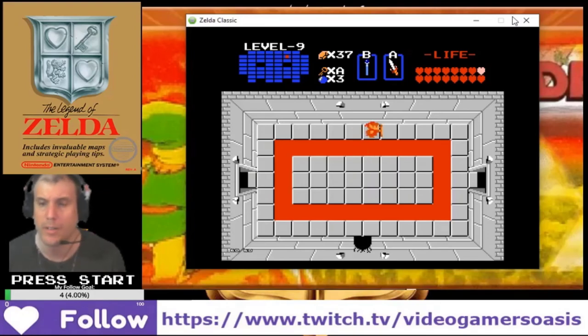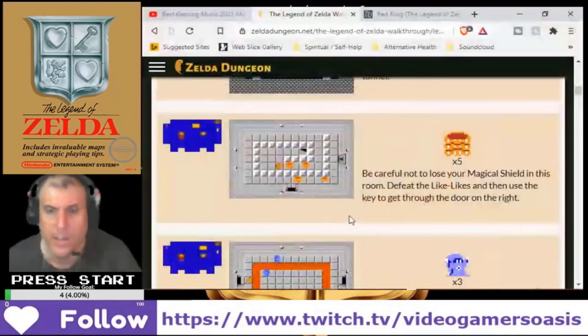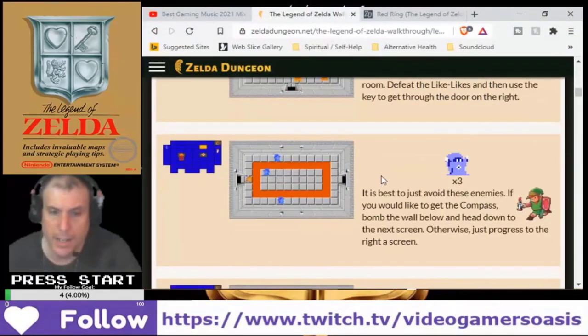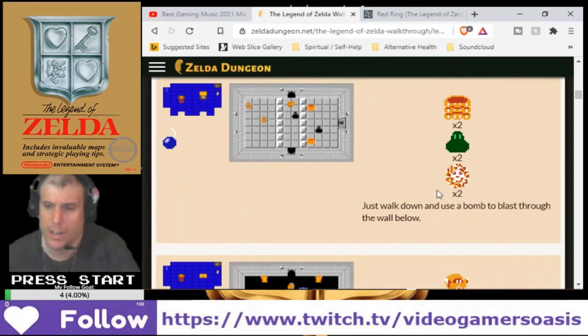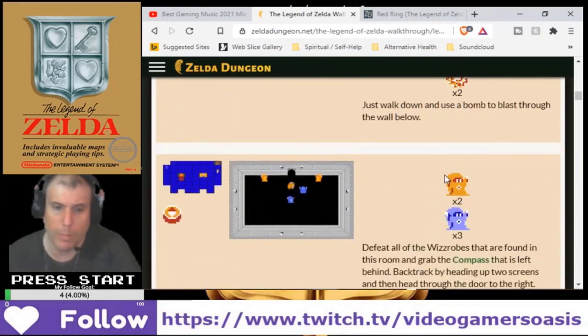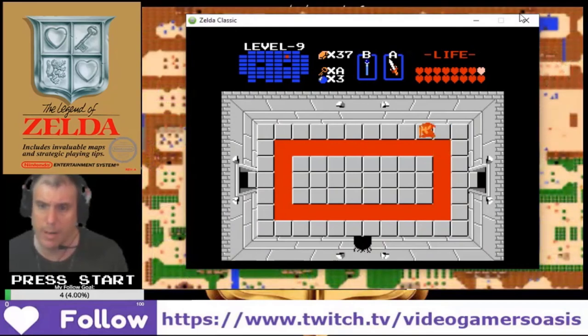Yes, thank you. Once we get to the door on the right, what's next? And then we get to get the compass, bomb the wall below and head down the next screen. Blast the wall below — okay, okay, okay. That part is understood.